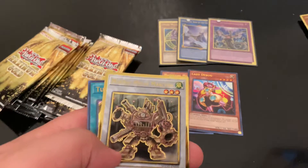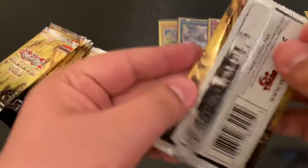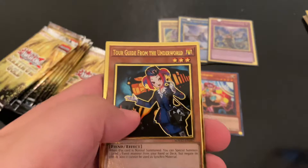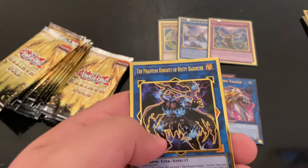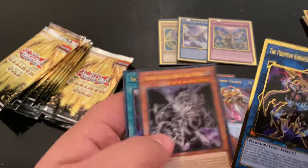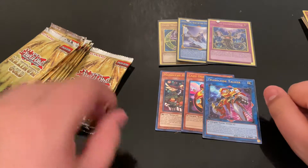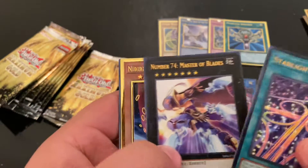Got a playset of this guy. Metal Marcher — too bad I don't play that combo, I hate that deck. Tour Guide. Transco Talker — it's not a bad one. Phantom Knights of Rusty Bardiche — actually thinking of making a zombie deck and I've seen some decks use that. I'm making my cousin a zombie deck. Monster Reborn — I actually wanted a copy of the gold rare, so that's not bad.